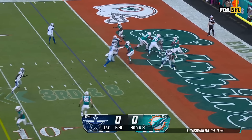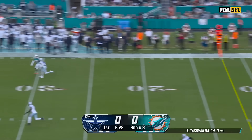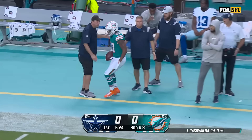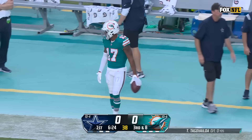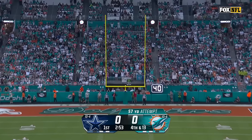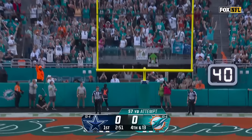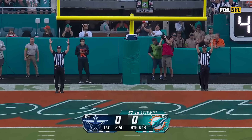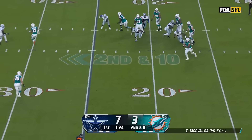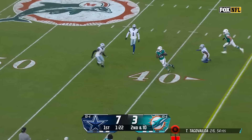Third and eight, four man rush. Tunga Valoa loads up, going deep for Waddle — he's got it in stride — a bomb to Jalen Waddle! Sanders throws up and good. On second down, Tunga Valoa flushed out — looking — throws on the run — and he's got a completion — first down, it's Cedric Wilson, the ex-cowboy, coming down with it.